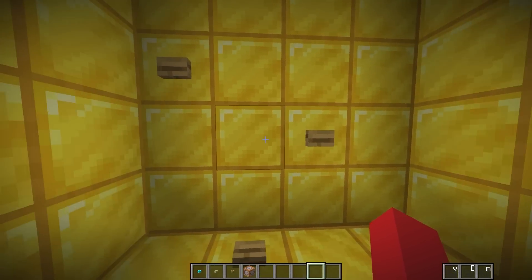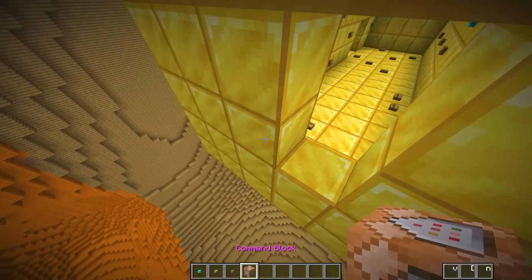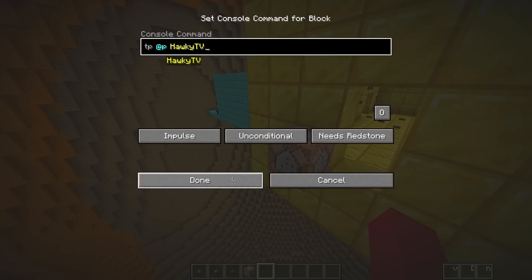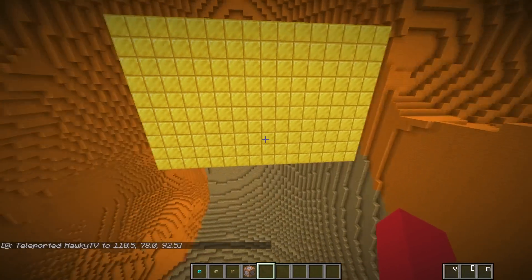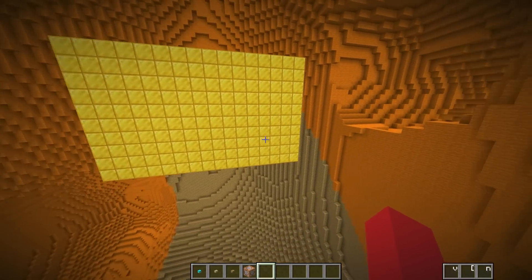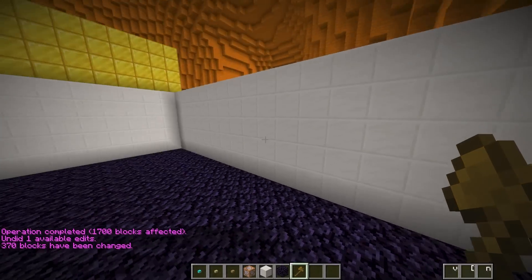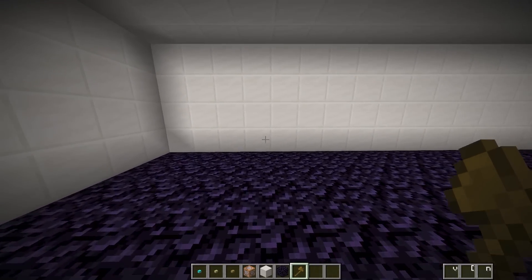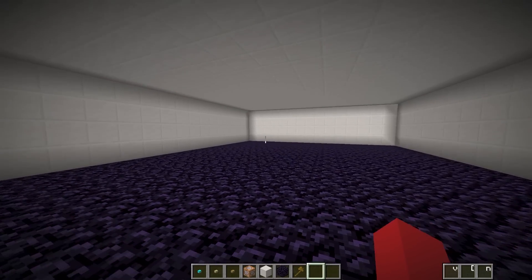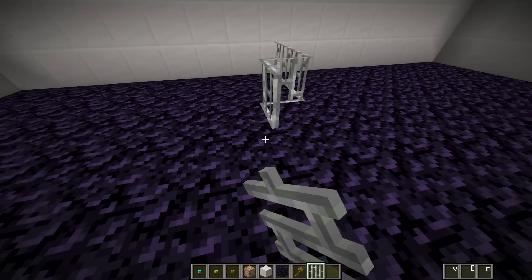Now I need to set up a button that'll actually lead Willy out of this room and I'm gonna put it right here. I just need to put in the coordinates, and there we go. Now when I press this button, I'll be teleported over here where the next room will be. For the next room, I'm going to make the floor out of obsidian, the walls out of quartz, and add a roof.